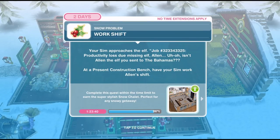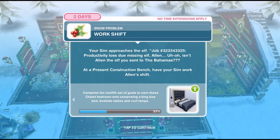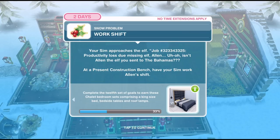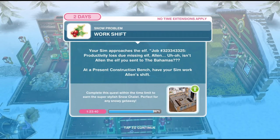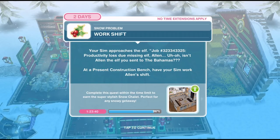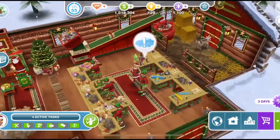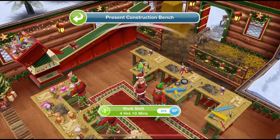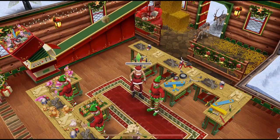We've finished discussing jobs. Now we need to work shift. Your Sim approaches the elf. Job number 323343325, productivity loss due to missing elf, Alan. Isn't Alan the elf you sent to the Bahamas? At a present construction bench, have your Sim work Alan's shift. Click on it and work his shift for four hours and ten minutes.